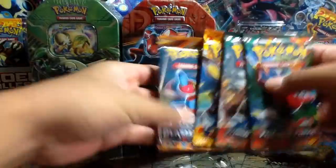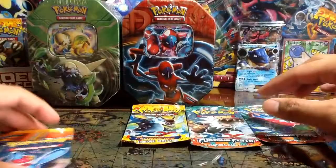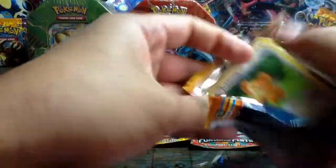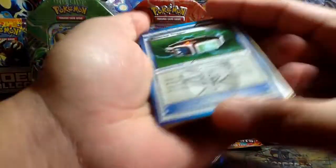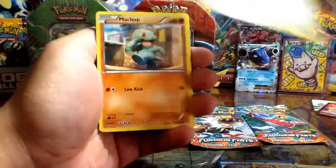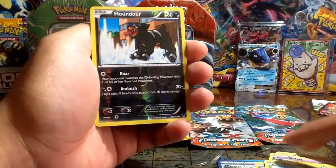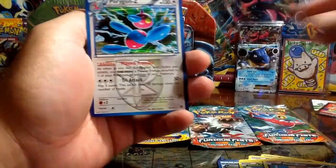We have 4 packs: Plasma Blast, Flash Fire, and 2 Furious Fists. Let's do the Plasma Blast first with the Porygon Z up front. We get a Reversal Trigger, Bomber Snow, Tortuga, Teddiursa, Machop, Golett, Axio, Carroblast, Hound Hour Reverse, and a Porygon Z to match the pack.